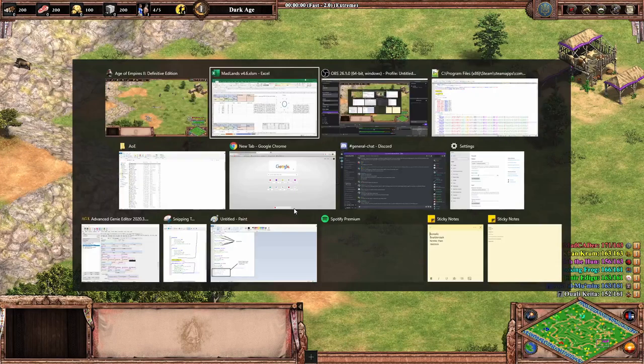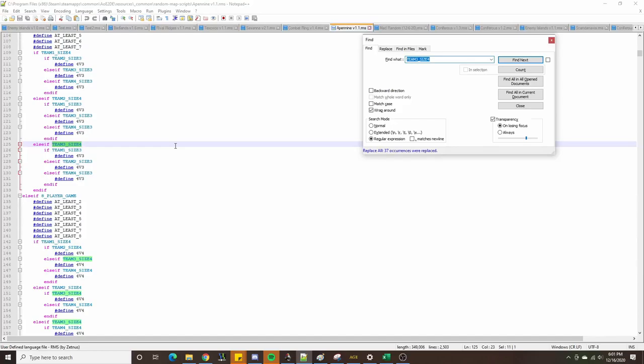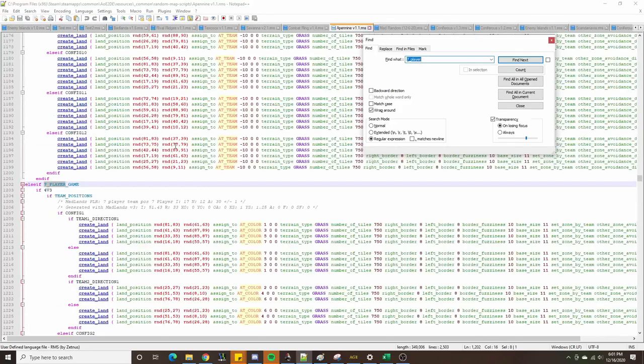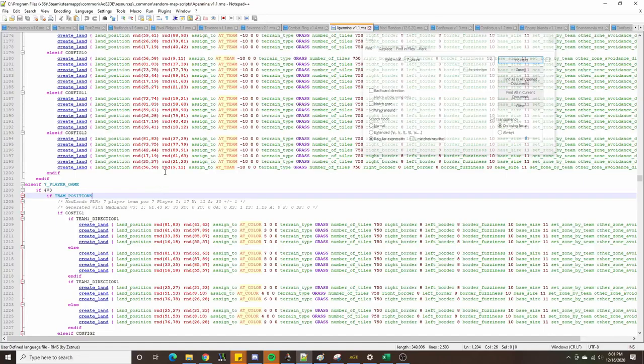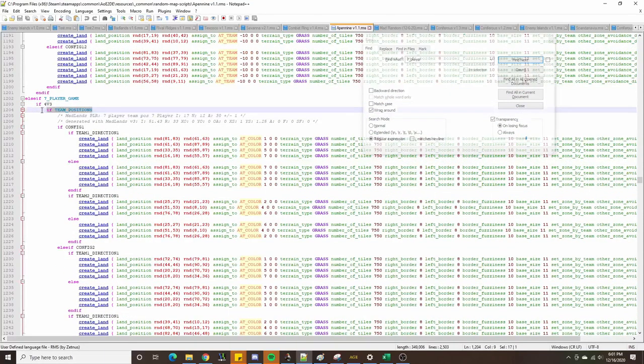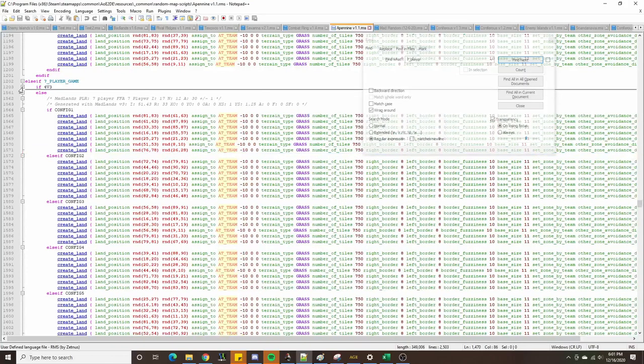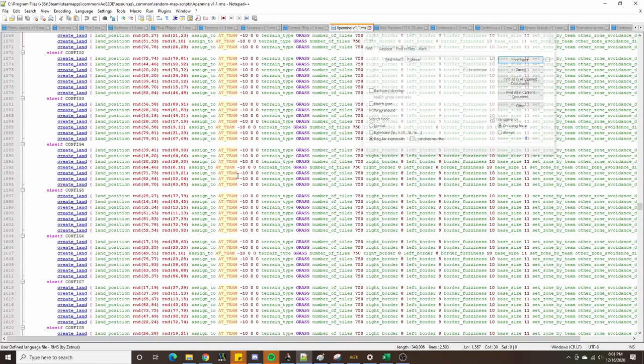If we go into the code of that particular map, we looked at a seven-player setup. When we looked at this, we have different conditionals. If the map was a four versus three situation and team positions was enabled, it generated various lands based on color. And if it was a 4v3 and team positions was not enabled, it generated an entirely alternative set of lands using a team assignment instead of a color assignment. And if the game was not a 4v3 but still a seven-player game, it generated even different configurations assigned to random players instead of having teammates together.